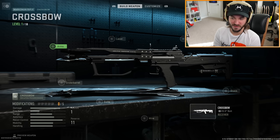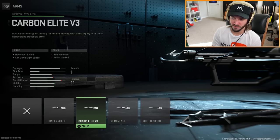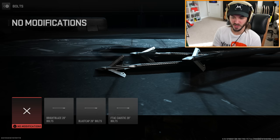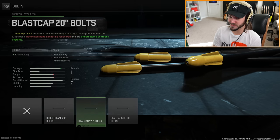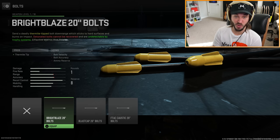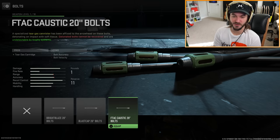We have some different arms for the crossbow - this one increases bolt accuracy and recoil, this one is more for movement speed, bolt velocity, and damage range. Here are our bolt options: you can get a thermite tip, explosive tip, and tear gas cartridge - all undetectable by trophy systems. It says effective against riot shields, so we'll see how that goes on shipment.